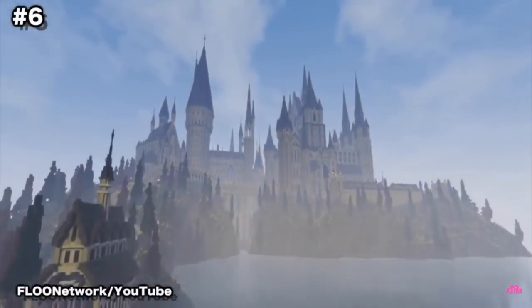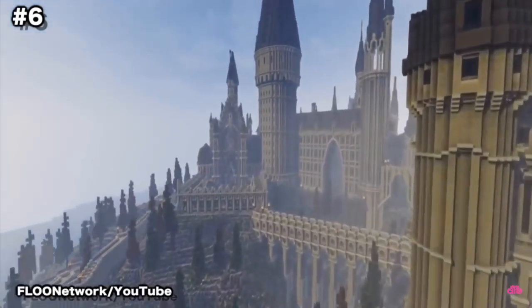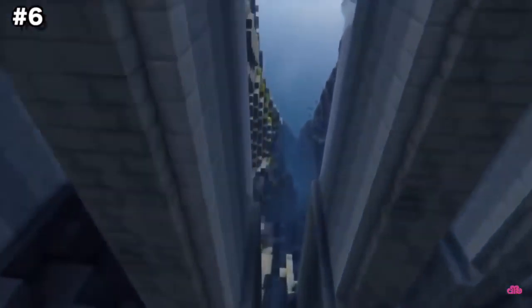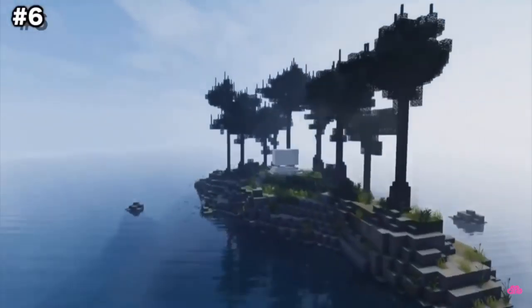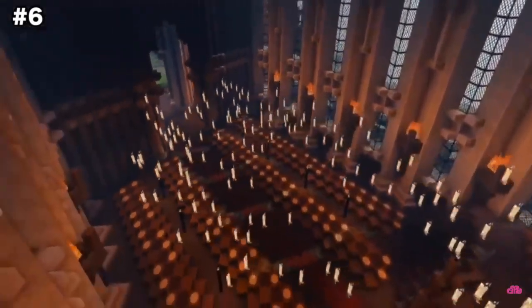The Harry Potter World. Grab your wand, get a lightning bolt stuck on your forehead and hitch a ride on the Hogwarts Express because you're a wizard, Steve. The Flow Network has been working for over 2 years to recreate the world of Harry Potter within Minecraft block by block, with locations including Hogwarts, Hogsmeade, Godric's Hollow, and King's Cross Station, as well as many many more.